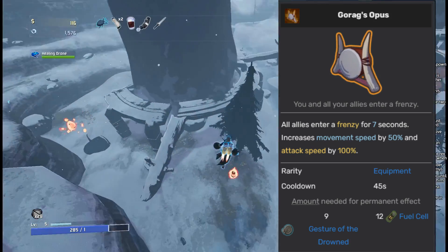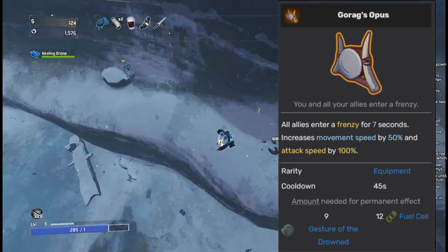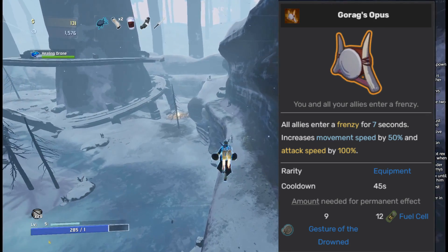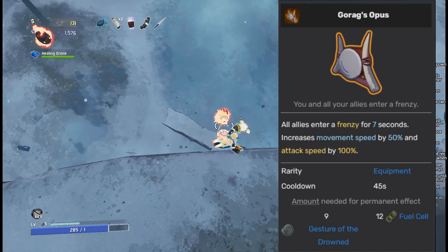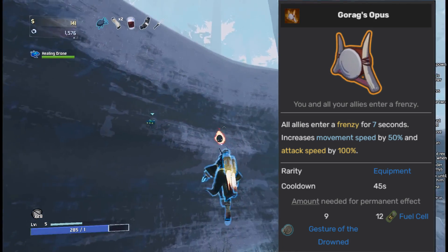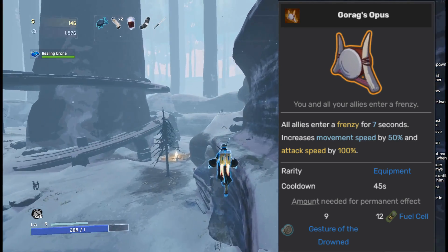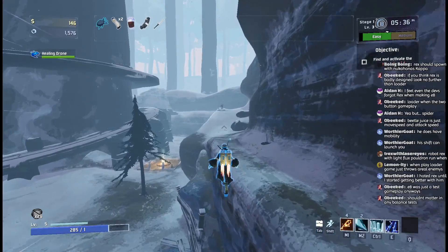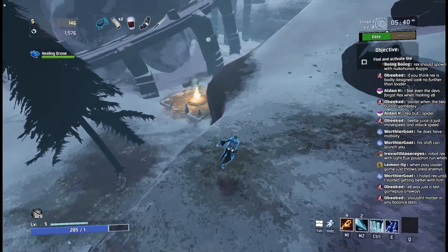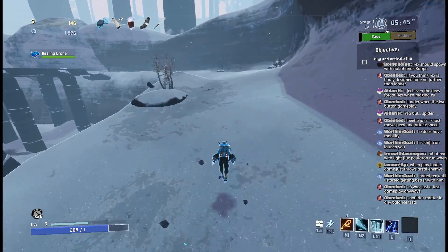Gorag's Opus is going to go into the top of C tier. This item is a little interesting because if you're playing solo, it's pretty useless — a 100% attack speed buff for 7 seconds really just isn't that good. But if you're playing in multiplayer, or if you're picking up a lot of drones — like with a spare drone parts build, or if you're playing Captain with his defensive microbots — the Gorag's Opus can actually help them put out a lot of damage. So I would say to only pick up this item in those particular situations.